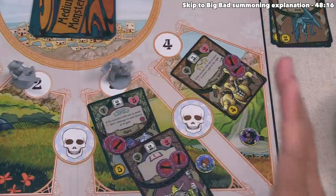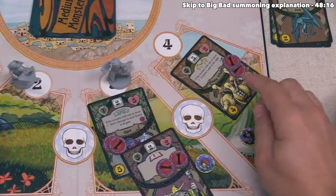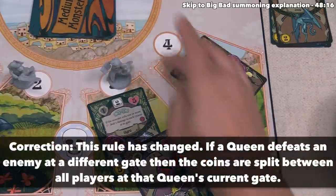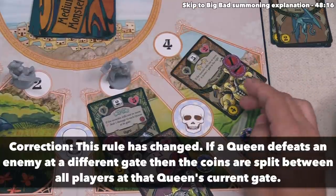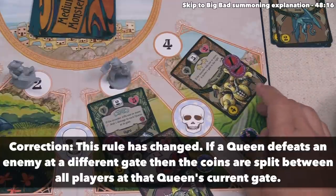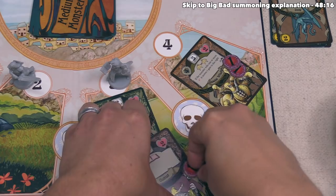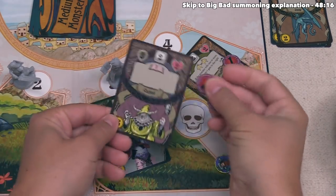The Lover's Bite deals one damage to every monster at this gate and every adjacent gate. This defeats both the cultist and the goose whelps. The goose whelps give four coins, but since no queen is at that gate, those coins are lost. However, defeating the monster still advances our overall goals. The cultist at Dee's gate is also defeated, giving three coins, and all three go to Dee since she's the only queen there.